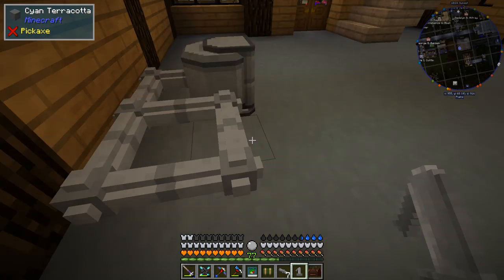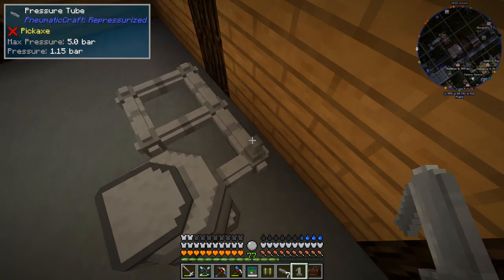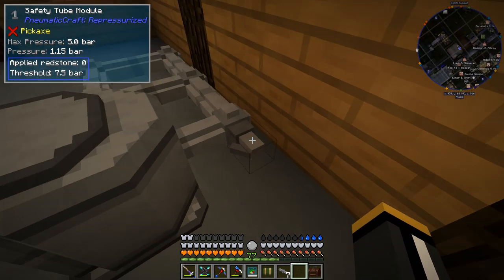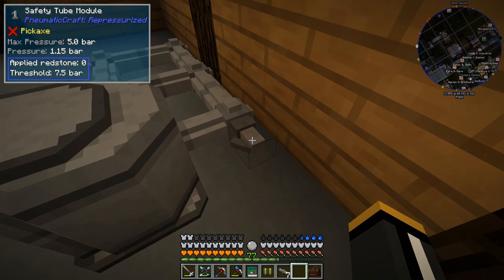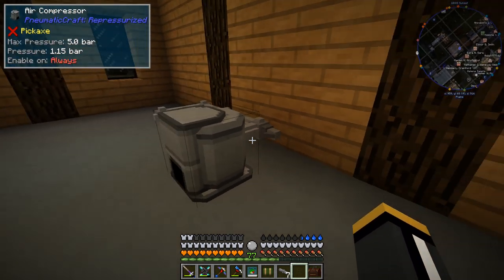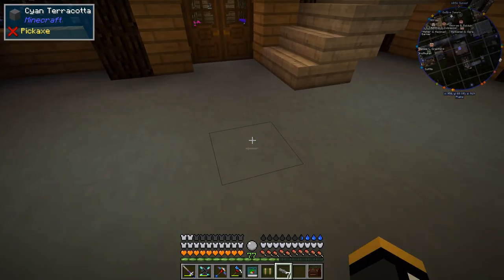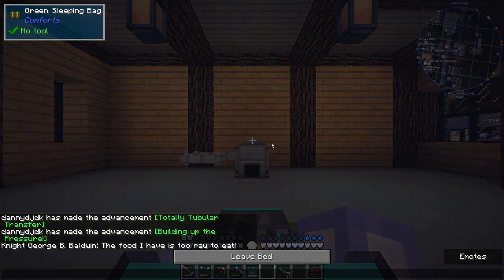There are multiple modules we can add to these tubes with different functionality. The safety tube module is going to open up and release pressure if it reaches a certain threshold. By default when we first place it the threshold is 7.5 bar — that is too high. Things will already have exploded most likely by then. We want to get that down to 5 bar for this particular network.